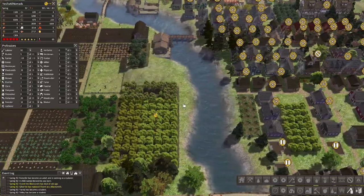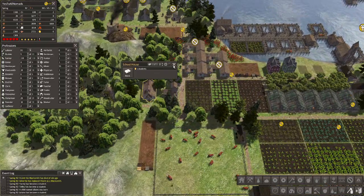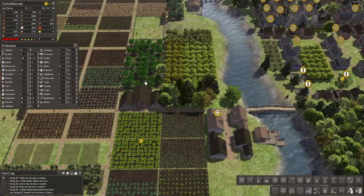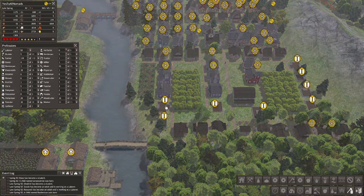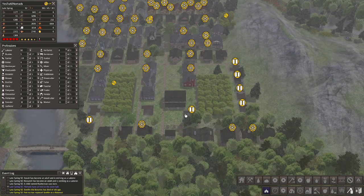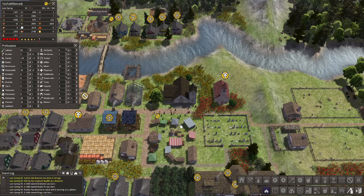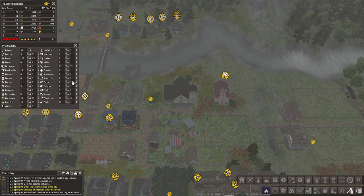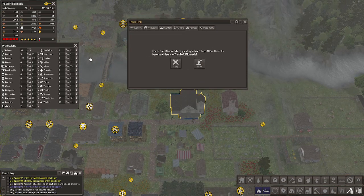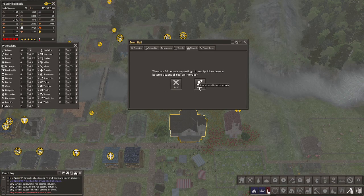I feel like I want to finish these buildings, but I also know that it's gonna influence our population. Oh, more and more nomads are showing up! Guys, why did I pick this as the theme? Oh no. Just a review — this is a Yes to All Nomads save. 70 more people when our food is falling? This is gonna be bad — very bad.